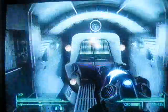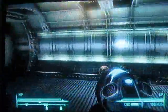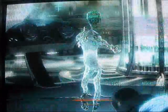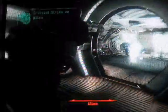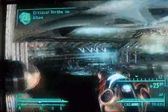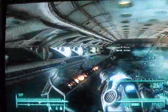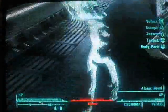Fallout 3, Mothership Zeta. This is Rockstar Games Guide and this is video 8. We're in the Death Ray room and we're going to shut it off. To shut it off, there are these four generators all around it.